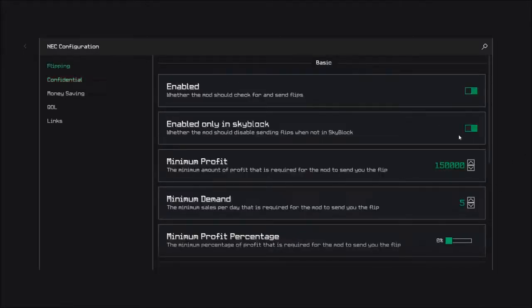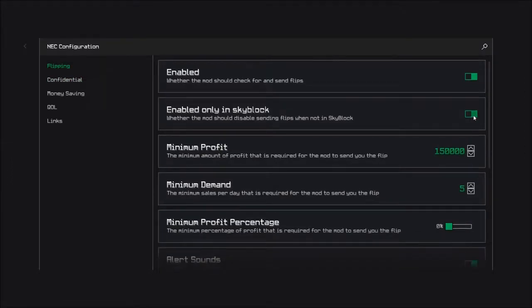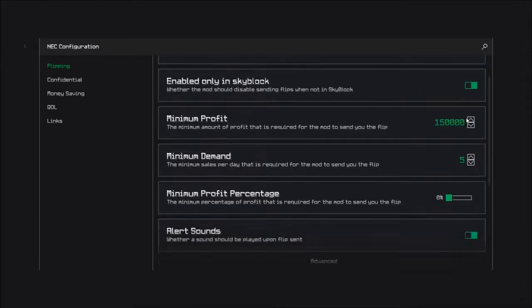Now I'm going to show you the settings to use for big profits. I recommend, if you are not that rich, to put minimum profit at 150,000, because there are a lot of items which grant you this. You can put it higher if you have more money, to avoid having too many low-value items.